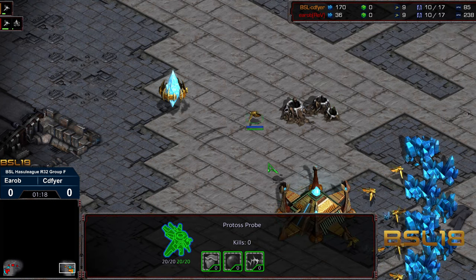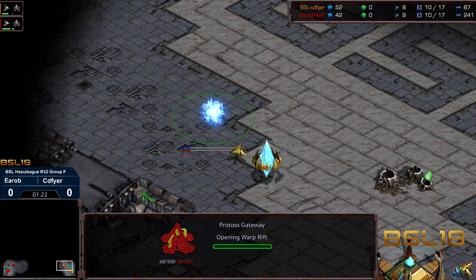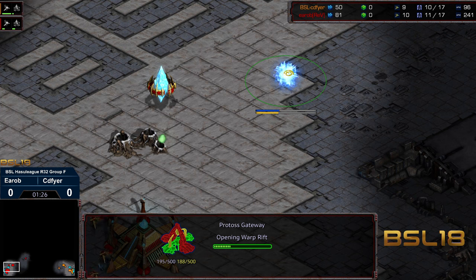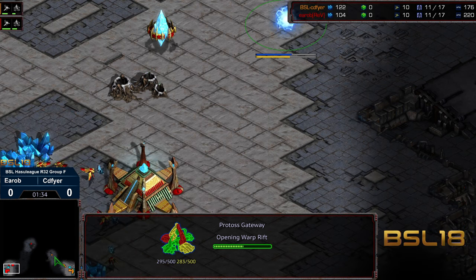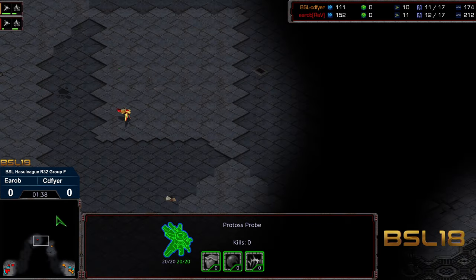Anyway, it is a ramped map. Looks like we are going to see at least a gateway opener here. The four-player aspect does open up the possibility of 12 Nexus, which I have seen recently in PvP out here in Hasul League land. But it looks like we got gateway on both ends this time, with the scout heading up to the right corner for CD Fire.